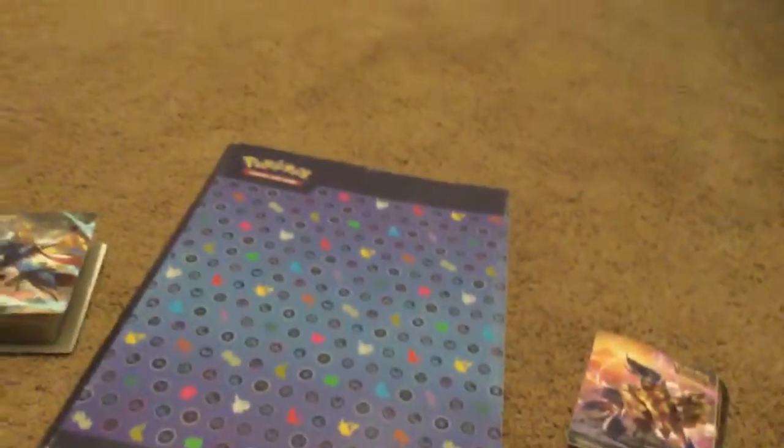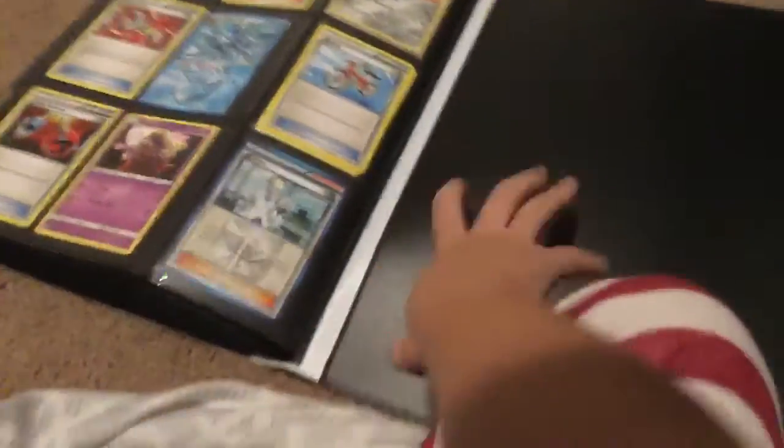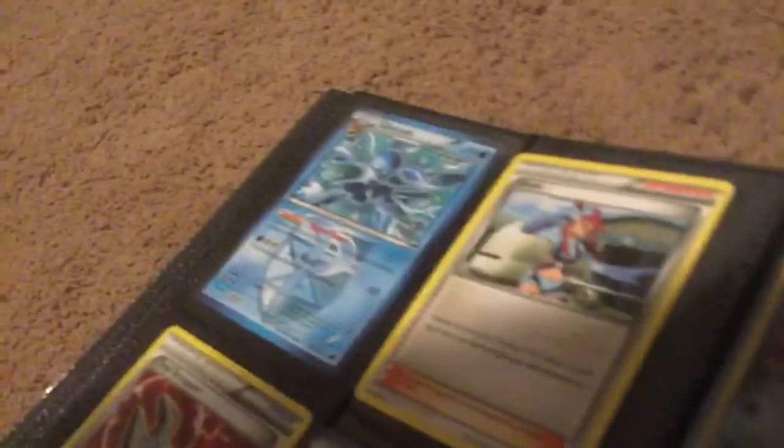First we're going to go with the big binder. If you're wondering why we go with the big one first, it's because I wanted to for that reason. So let's cut away the other color and let's open it. Oh sorry, it's upside down. There's the first page in the binder, we have all that cool stuff.